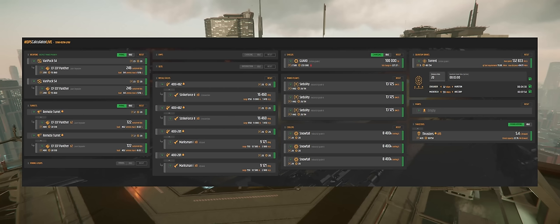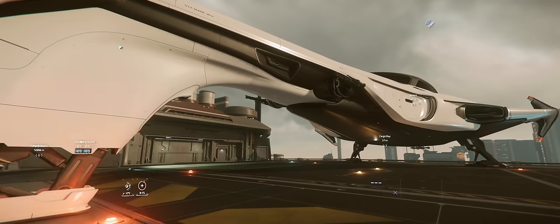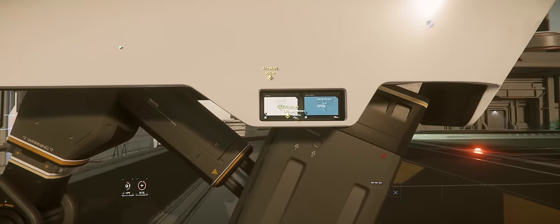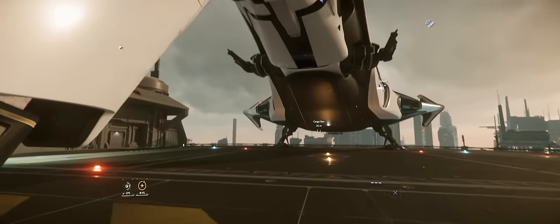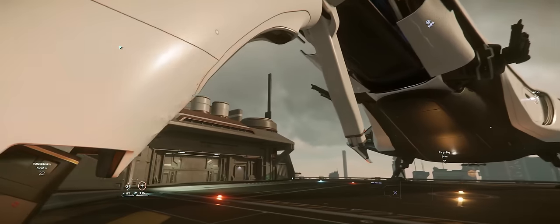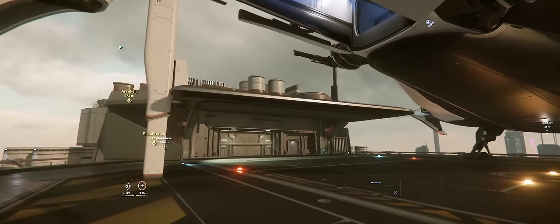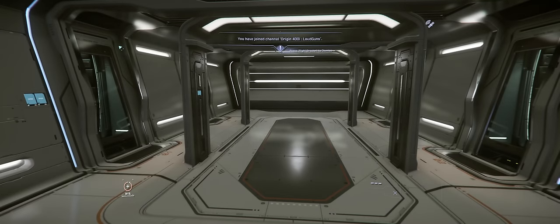Guns are similarly anemic to those found on the Mercury, with two size 3s for the pilot and two remote turrets giving four more size 3s between them. And whatever you make of the aesthetics, the 400i does have some cool features, including a separate vehicle bay which can be brought down with a switch on the front leg. Which vehicles it can take is quite limiting though, having been pretty exclusively designed for the X1 hoverbike series. And also the 400i's cargo bay, which has these weird jutting spars around it, does mean that this is one of the few ships on this list which can't actually carry a ROC miner.